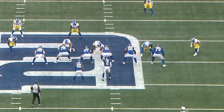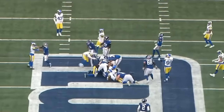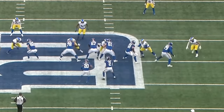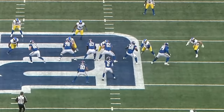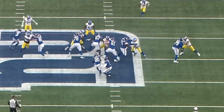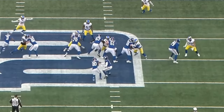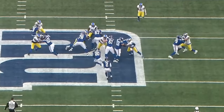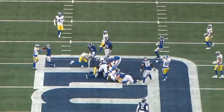Another nice play here by Turner going up against the center — he controls the chest, gets off the block, and makes the play against the run. Love the leverage and how low he is at the point of contact. There's a double team by the left guard, but it doesn't work because Turner controls the center at the point of attack, understanding the left guard is going to release. He controls the chest, creates separation, gets his eyes into the backfield, and when the running back tries to cut left, Turner gets off the block and blows the play up.